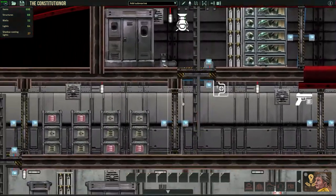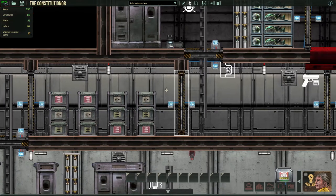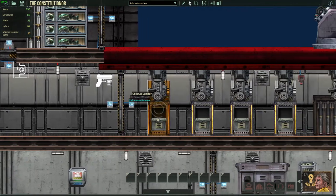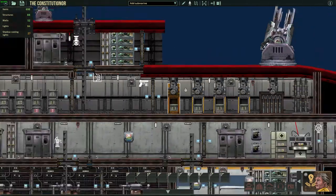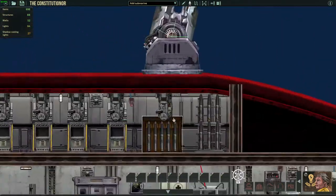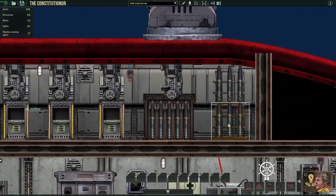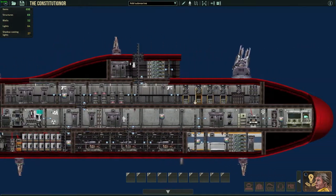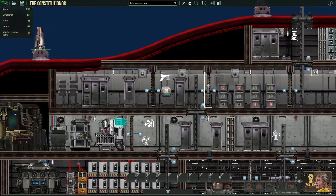Going down, to your left you have some ammo — three types of ammo for the coil guns. To your right you have the gunnery, with four periscopes leading to the four coil guns, and a periscope leading to the big rail gun on top. We have eight normal shells and three nuclear shells.